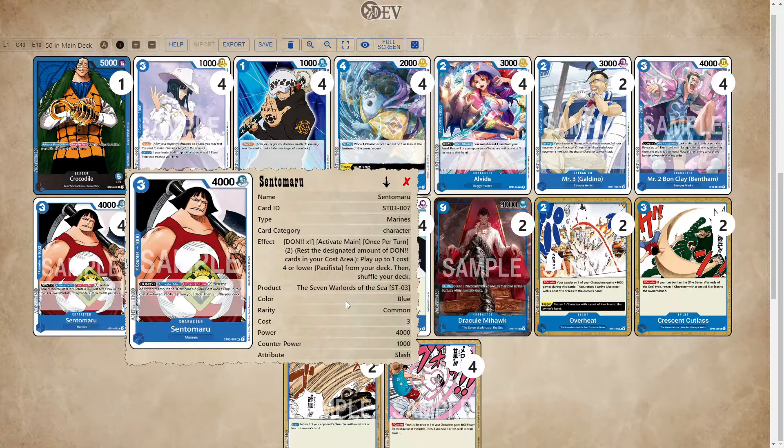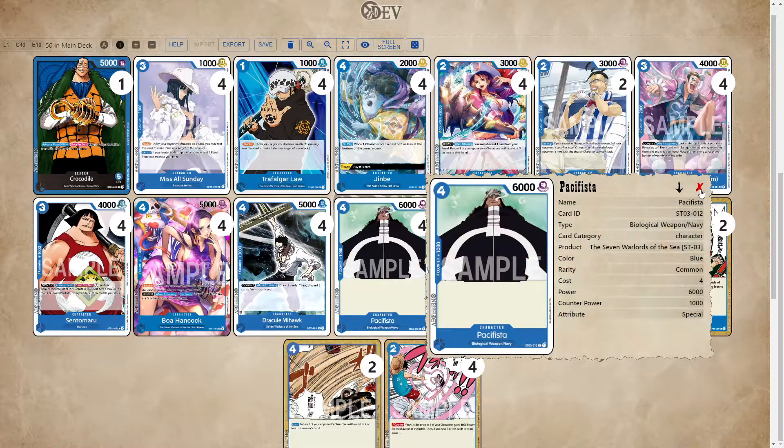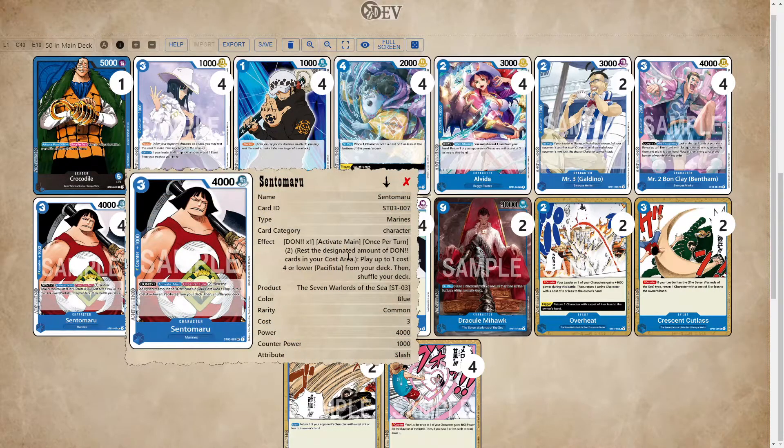Sentomaru. I think this card is one of the MVPs of the deck. I originally took it out, and then decided that 7-cost Croc isn't good in this deck — which I'll talk about later — but Sentomaru is really solid. Being able to fill up your board with 6Ks is extremely solid, especially because of how good this deck's defense is. Your opponent really struggles to deal with your board. It kind of gives that Doflamingo effect where your opponent keeps trying to deal with your board and simply just loses the game.